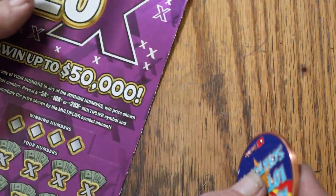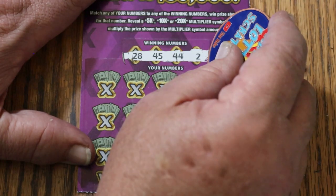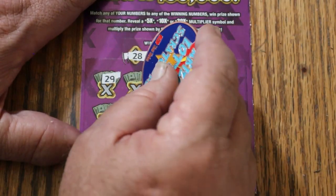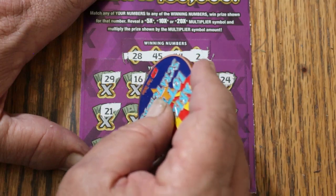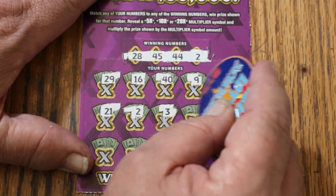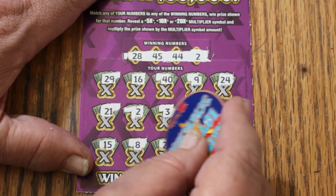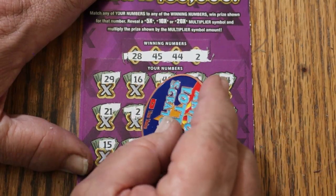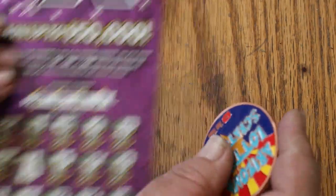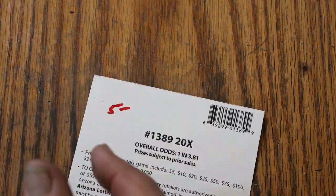Ticket 56. Here we go. Numbers: 28, 45, 44, and 2. 29, 16, 40, 9, 24, 21 — and 2, we got a match on 2! 3, 34, 19. My number 15. LV's 8. 22, 33, 38. So just the 2 — another $5. And that takes us to a grand total of 15 so far.